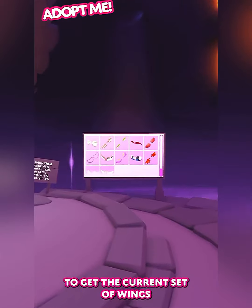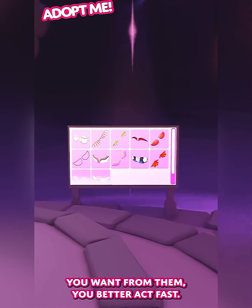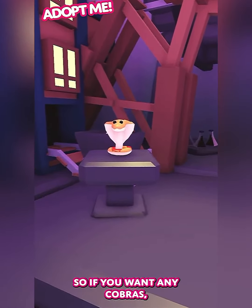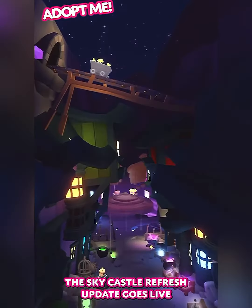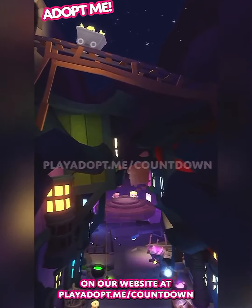You only have a few more days to get the current sets of wings from the wing boxes, so if there's something you want from them, you better act fast. The Cobra will be leaving the Skycastle in this update too, so if you want any Cobras, you need to purchase them before Thursday. The Skycastle refresh update goes live this Thursday. You can check out the exact time where you are on our website at playadopt.me/countdown.